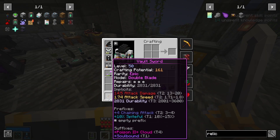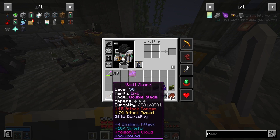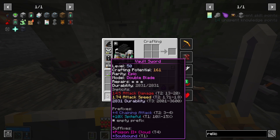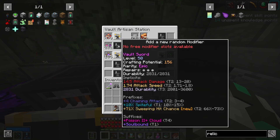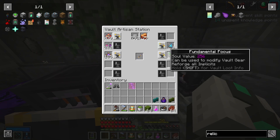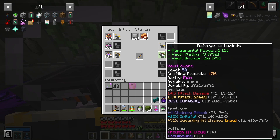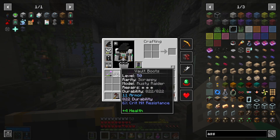I wonder if this sword goes better than my current one. I don't think so. I can only roll one more prefix. Sweeping hit chance — that's good. Suffixes are eh, damage is bad. I will reforge the implicits because I want to get the higher attack damage with 4-Chaining — that would be epic. This sword waits here. Actually, I have to remember about this sword.